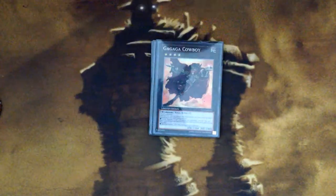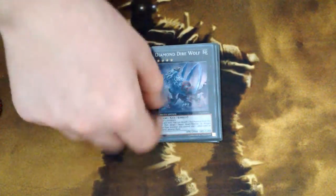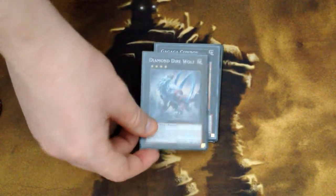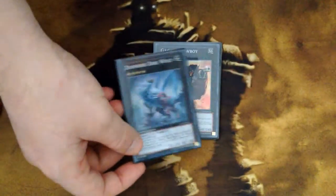Cowboy is there for game-ending direct damage. Diamond Direwolf is another great card that clears itself — you go into it, use its effect, target itself along with your opponent's back row. It clears any card you want and gets rid of itself so it doesn't clog too much. Keep in mind I don't have everything I want for this extra deck right now.